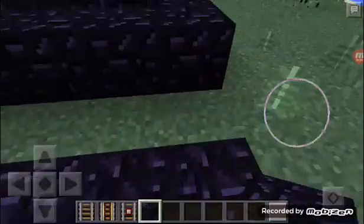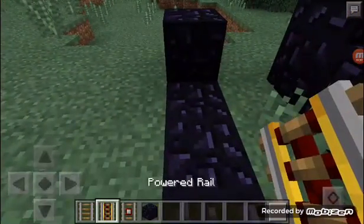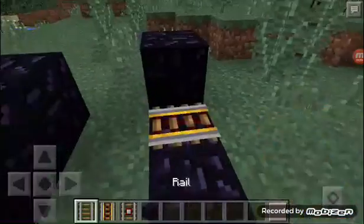Next, you put a block here and a block there. Then you put a power rail, a texture rail, a power rail, and some rails.